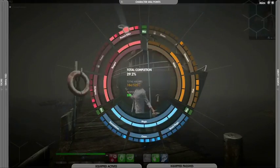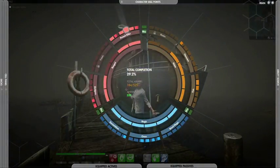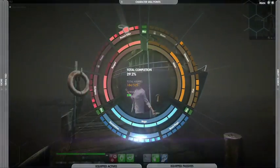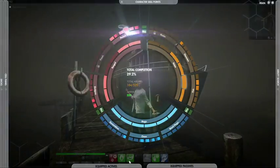All abilities in the game can be found in the ability wheel, where they're organized into three main categories: melee, magic, and ranged. These groups are again divided into nine types of weapons: blades, hammers, fist weapons, blood magic, chaos magic, elementalism, shotguns, pistols, and assault rifles.